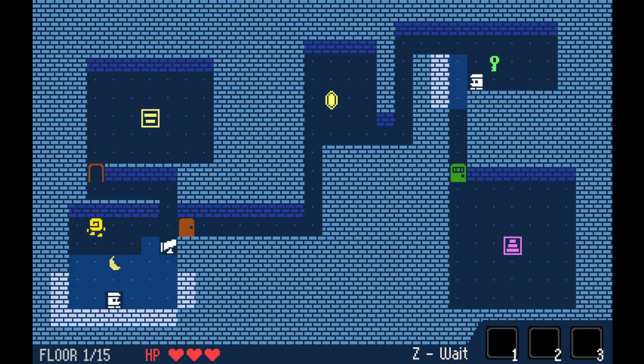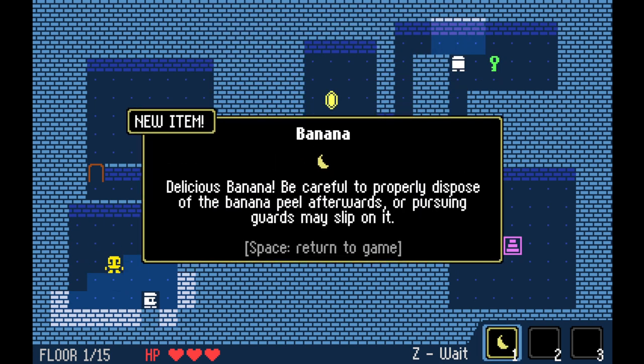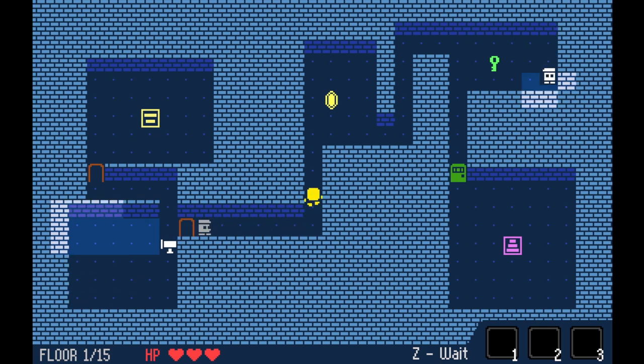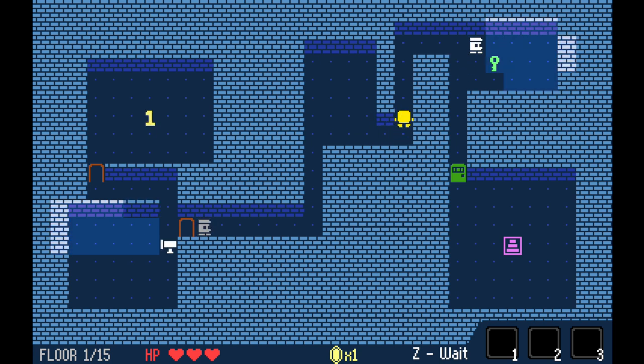In this bank or museum or whatever we're in where we are stealing things, there are shopkeepers that will sell you bombs to help blow up the stuff around you. As you'll see, we've just been detected. I have this banana peel I'm going to place on the ground that we just picked up, which is a stun, and it's going to make them forget that I'm here.